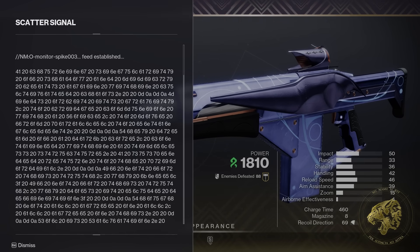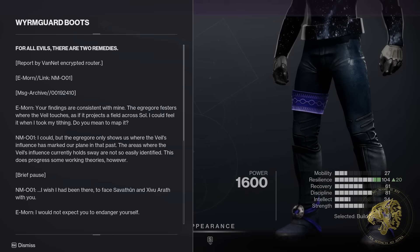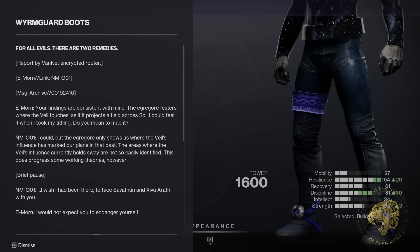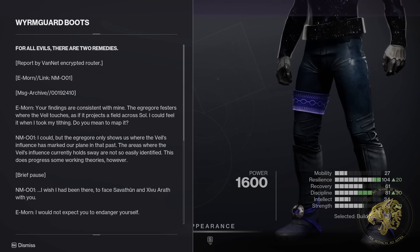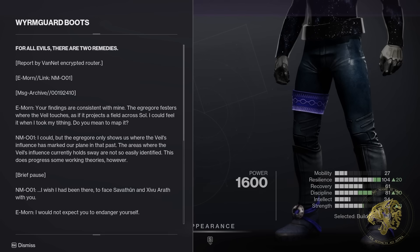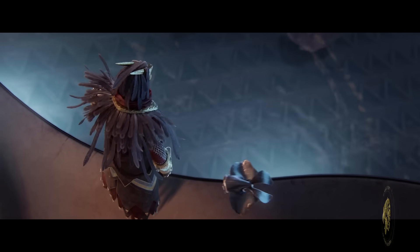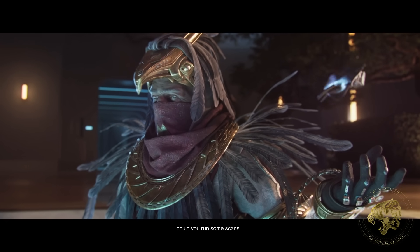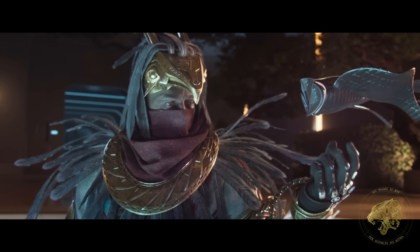NMO is used in a few different places throughout the lore of this season. In particular, take a look at the Wurnguard armor set, where you see someone called NMO 01. The conversation features Eris Morn on the other line, but NMO 01 is actually Osiris in this instance. Given Osiris's more recent excursions to the Veil and his close involvement on Neptune with the Cloudstriders, I think it's logical to assume that the NM at the start here stands for Neo-Muna.